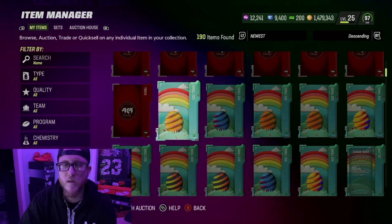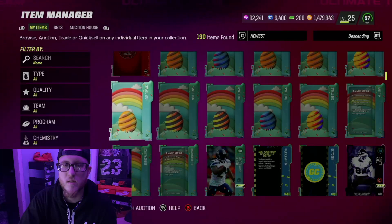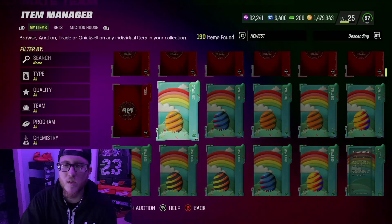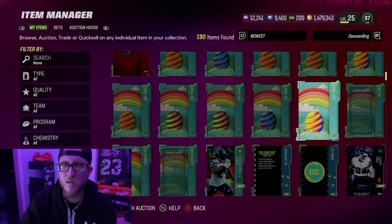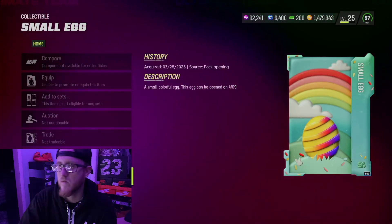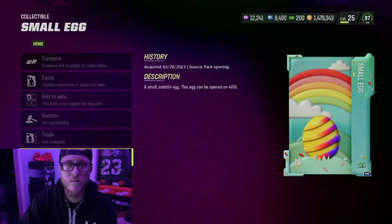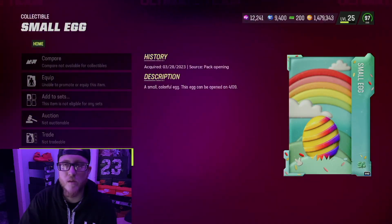So these are the eggs you get. I got all small eggs. It mentions small eggs but I heard other people saying they got something different — I don't know how true that is or not. I got all small eggs. They all quick sell — my camera's blocking it — but 15,100. Who knows, there might be something good in there.